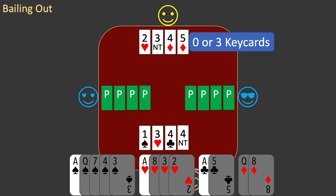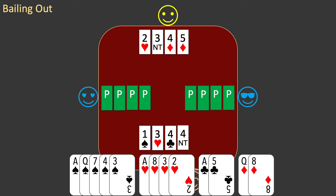You realise that partner has no keycards. Your partnership is missing 2 keycards, so a slam contract is very unlikely to succeed. You need to bail out of your pursuit of a slam. You do so by bidding the agreed suit as cheaply as possible. You bid 5 hearts.